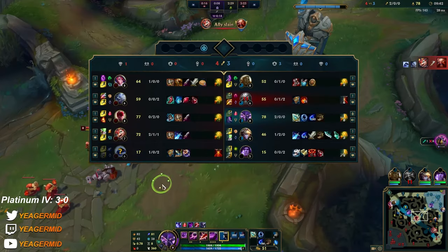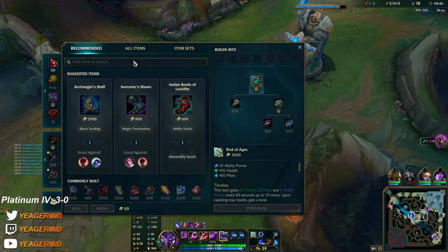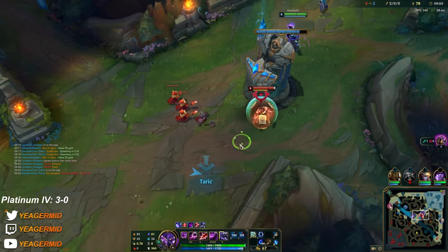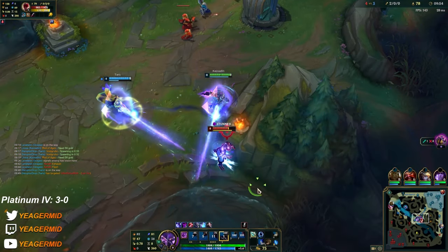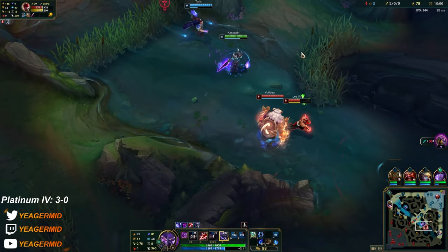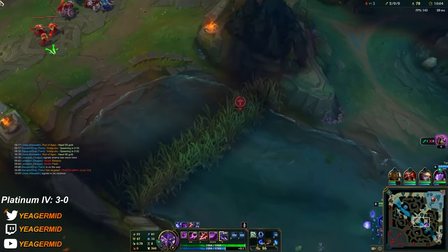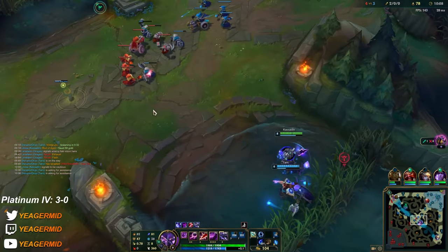It's a lot weaker power spike compared to this item. I'm still not sure how to pronounce it but this item gives you such a broken spike. I have a fully stacked ultimate so I cannot ult in — if I ult in I won't have any mana to get out.